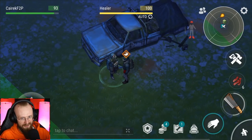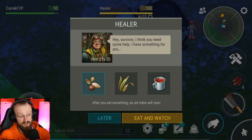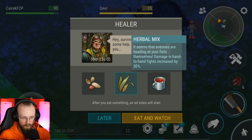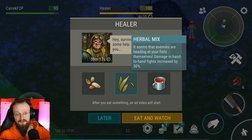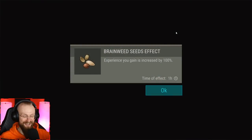There is the healer — I think the healer spawns once a day, maybe sometimes more. You can watch an advertisement and get some epic buffs. Like here, the experience you gain is increased by 100%, which is very important. We're obviously going to get it. You can also restore your energy or increase damage done in hand-to-hand combat by 30%. But I want to get the experience buff, so let's increase the experience.